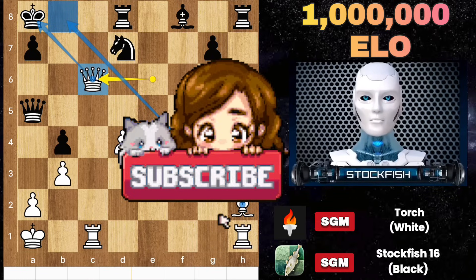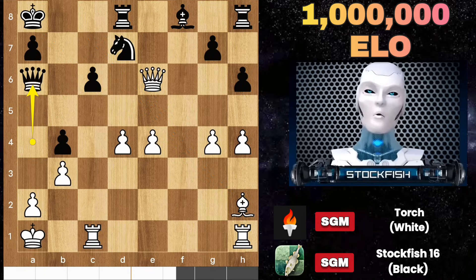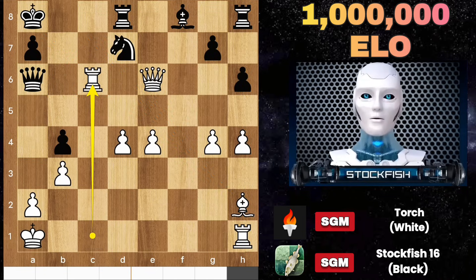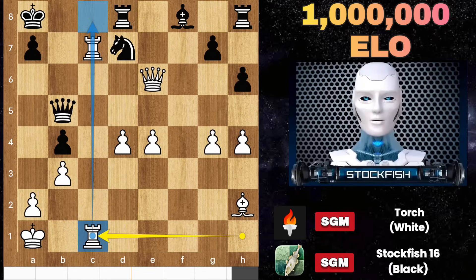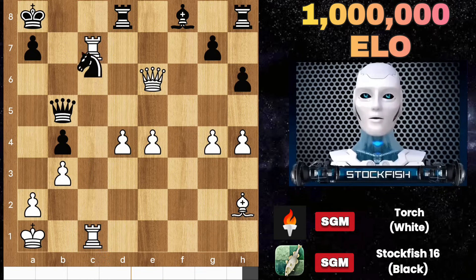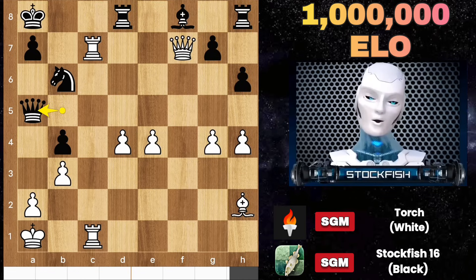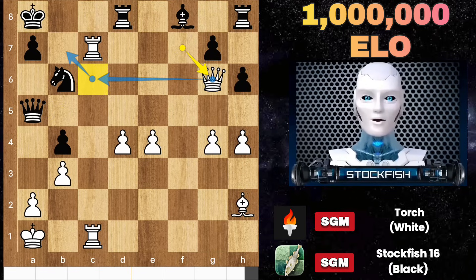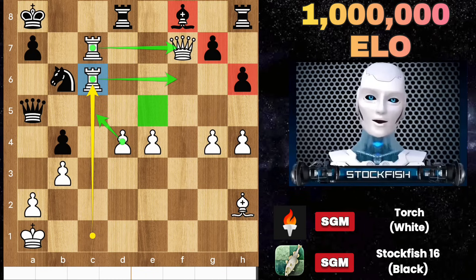If you can't donate, at least like and subscribe to my channel — it's free of cost. If you play queen a6 to protect it, then after capture, queen runs. After some sequences of moves, Torch will get 2 connected passed pawns. Knight here, queen f7 to target the pawn, queen a5, queen g6 to checkmate him. After some rook and queen dances, look at the black position — it is completely restricted by white pieces.